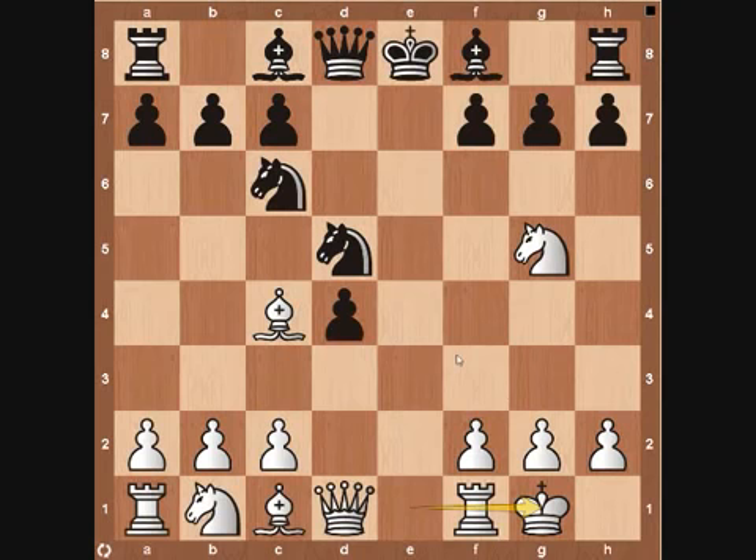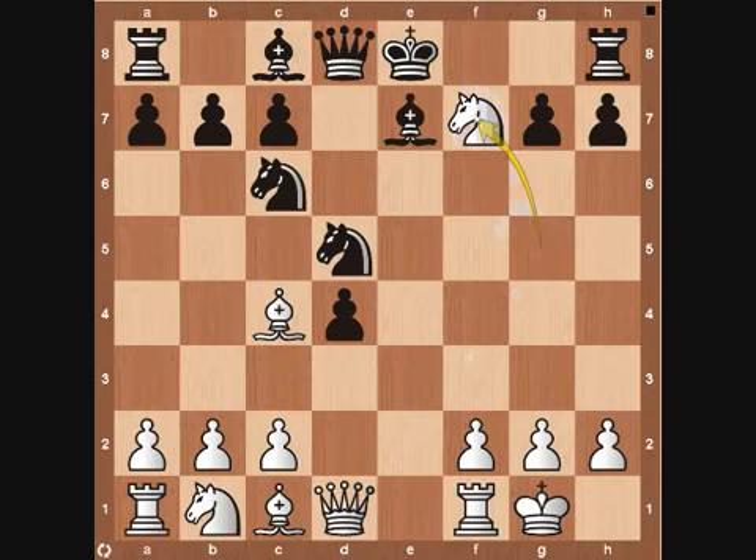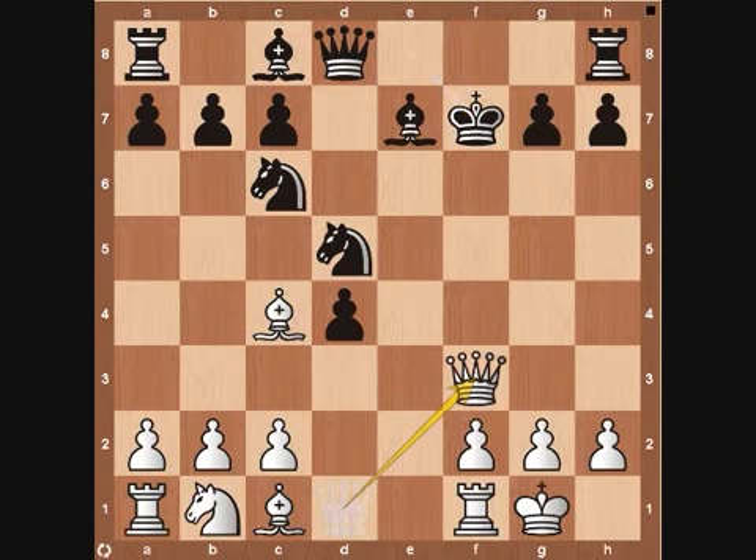The next variation is bishop to e7. This is very similar to the last one. The only real difference is that if black plays bishop to b4 first and then the pawn comes to a3, that can actually be a bonus for white — the knight may later want to come to b4 as an outpost. If the bishop comes to e7 directly, white continues with the same moves: knight to f7, sacrificing after the king recaptures, then the queen comes to continue the attack. Bishop to b4 followed by Be7, or just Be7 right away — it's a very similar line.